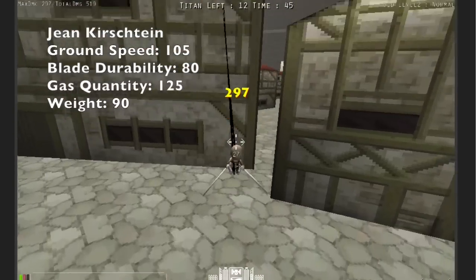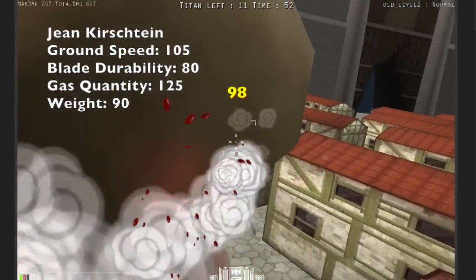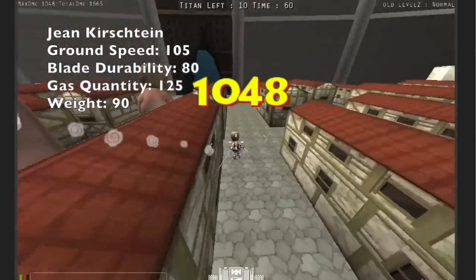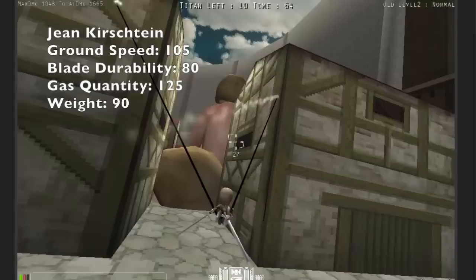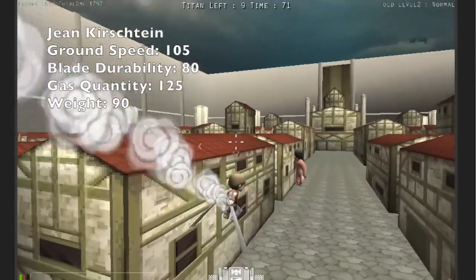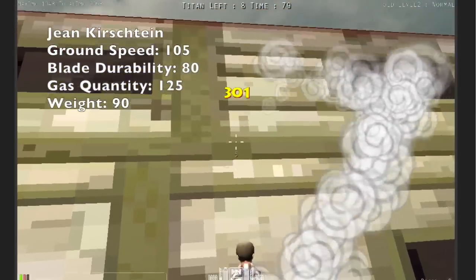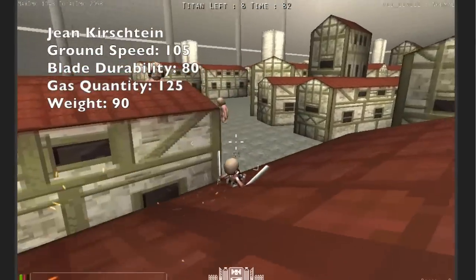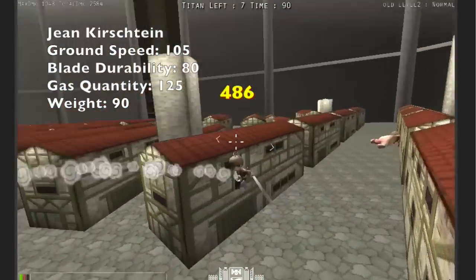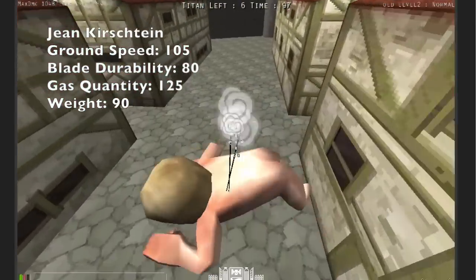I decided on a bit of a compromise, because by canon, Jean is meant to be a master of 3DMG — the best among all the trainees at using his gas effectively. Jean's speed isn't that bad even though he is pretty heavy. Because he's so good with 3DMG, he's actually still relatively fast. His gas is 125%, so your ability to stay in the game for a long time is greatly boosted. Even if your blades break pretty easily, Jean's the kind of character who you don't go to the supply until all of your blades or all of your gas are done. His big blades mean you don't have to waste a lot of attacks — one big swipe should be enough to kill a titan.